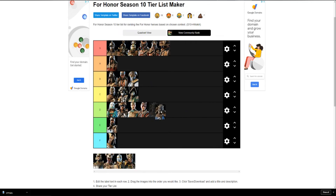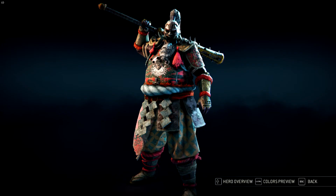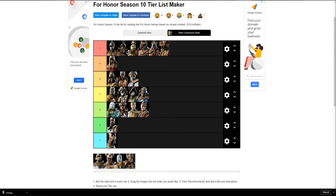Shugoki — one of my most hated characters in the game. He has a couple of cool helmets and one cool chest piece with his chest all open, which is the only thing keeping him in C tier. Without those he'd be down in F tier with Peacekeeper and Yormungunda. So Shugoki lands in C tier.